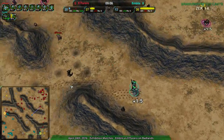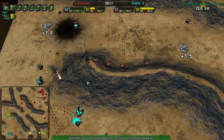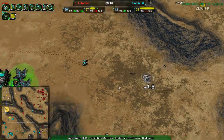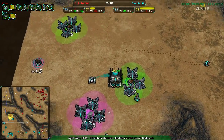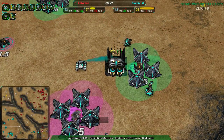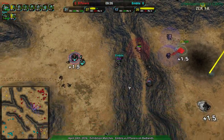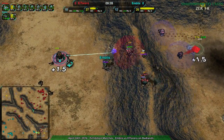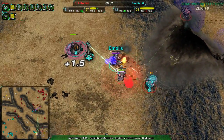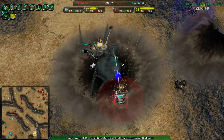El Torero has lost a fair amount of economy and territory space, but Embliss is not letting this go easily. There still needs to be some rebuilding going on. This metal extractor on the south side of the map has not been rebuilt the entire game. Embliss's commander is now under a lot of threat — another tick tries to deal with it, but it's not going to make it.